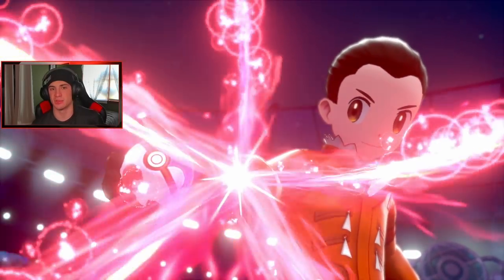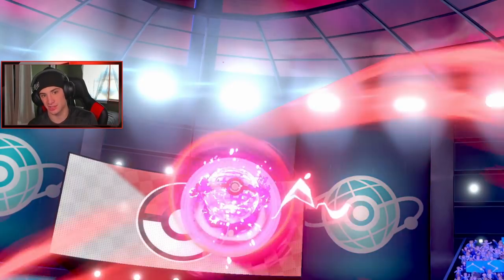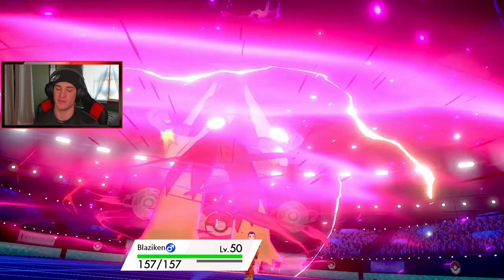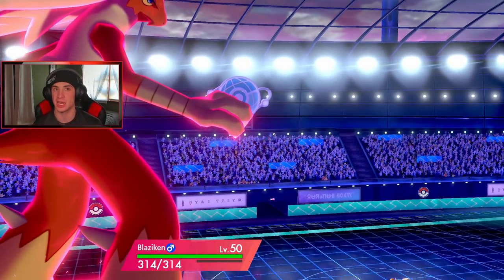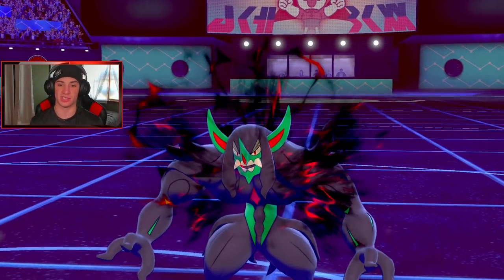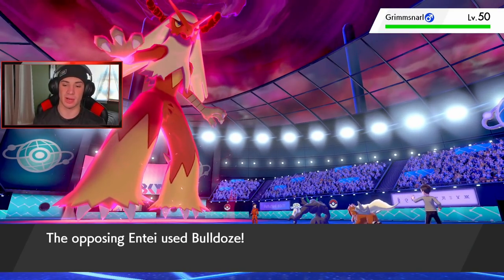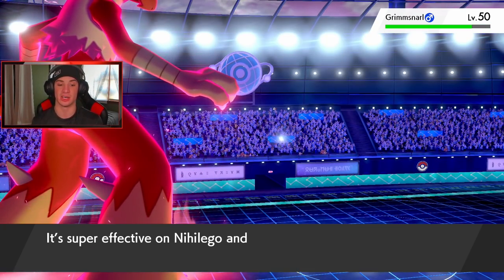We can get that attack boost and start thriving from there - we're gonna speed boost as well and start outspeeding and rolling from there. The only thing I can see Grimsnarl doing is swapping our item or setting up a screen, but I'm totally fine with that. Nihilego should be able to dump on the Incineroar no problem. Grimsnarl is gonna scary face us - okay, that's fine, you can scary face, gonna drop my speed. Bold is gonna pop through, that does mean damage to Nihilego. That dropped the speed of everybody on the field, which is totally fine because Blaziken is just gonna go back up to normal after this.